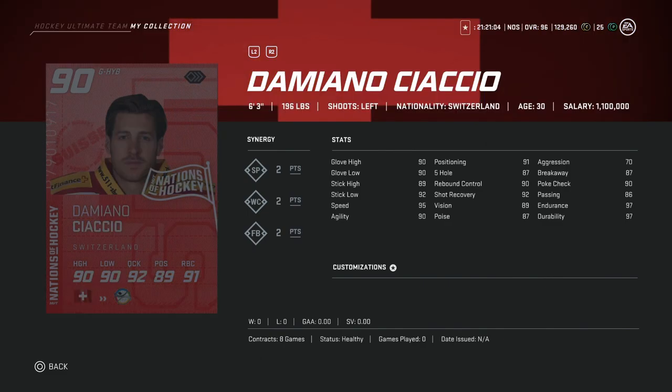From Switzerland, we've got the 90 overall Damiano — I don't know how to say this one, unfortunately. He's 6'3", so he's got good height, 90 glove high, 91 positioning with 70 aggression, so he fits the meta build pretty well: 2 to SP, 2 to FB, 2 to WC. He doesn't really do enough of anything else, and there are just so many goaltenders now at this stage of the game, but he might be pretty cheap and a decent option.